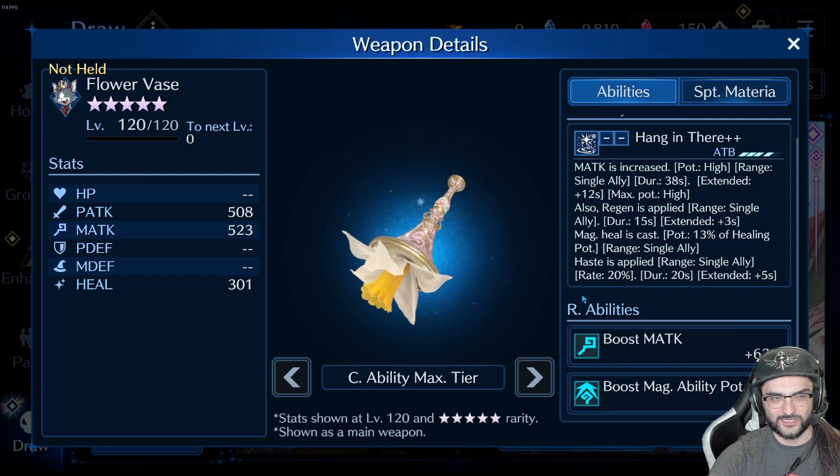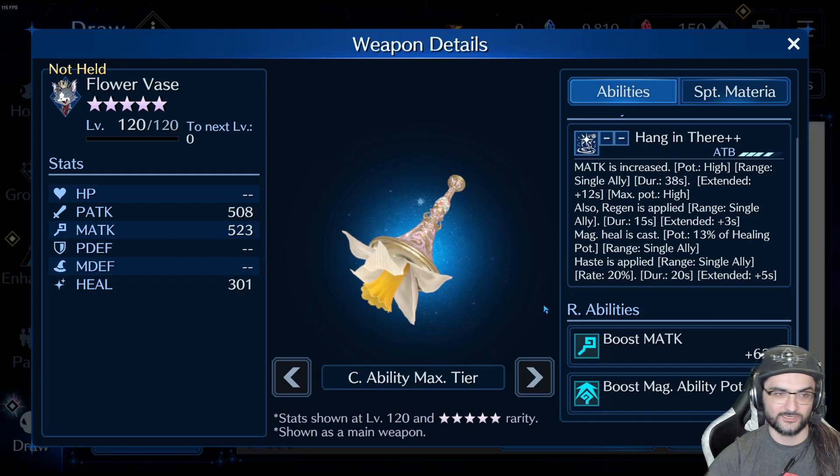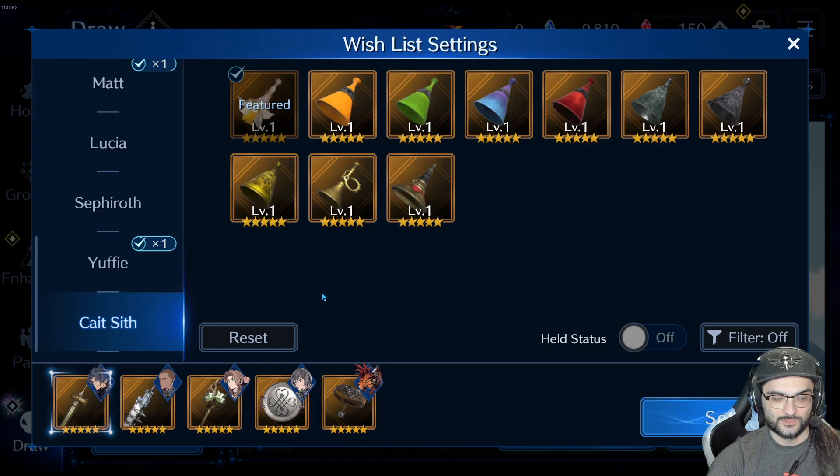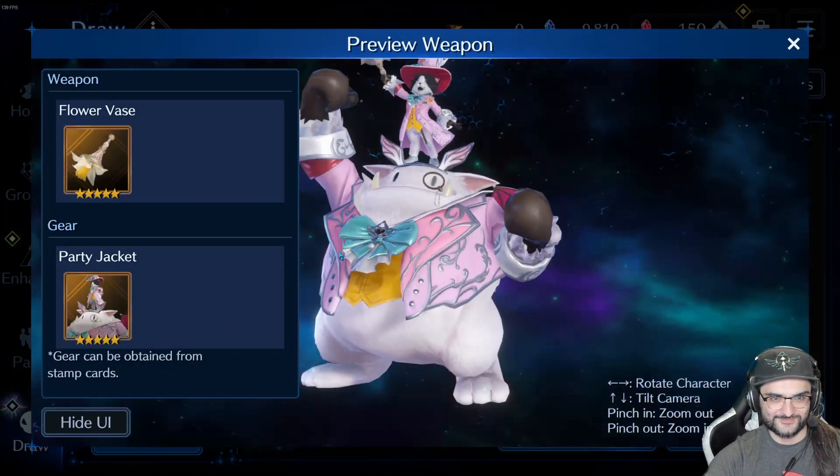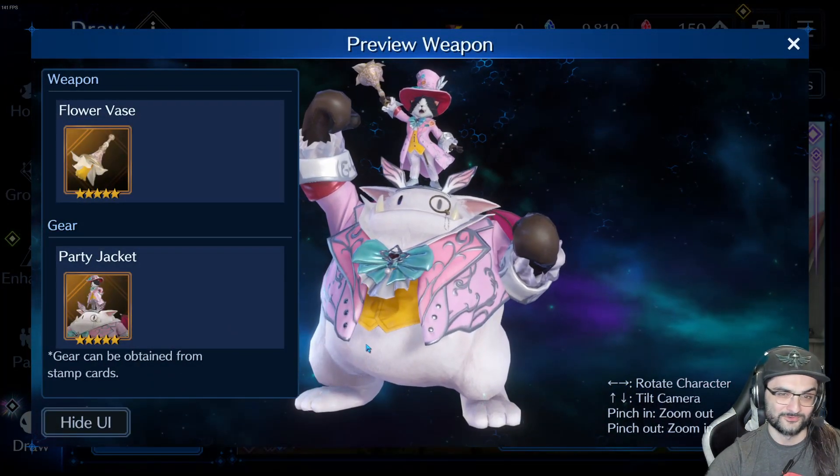Haste — isn't that like what happens when you break the sigil and the ATB moves faster? Essentially I guess it's going to work like that, but we haven't really tested haste yet so that's just my assumption. Alright, so that's my thought on his weapon. Let's actually look at his costume too. His costume's actually pretty, pretty cool in my opinion.